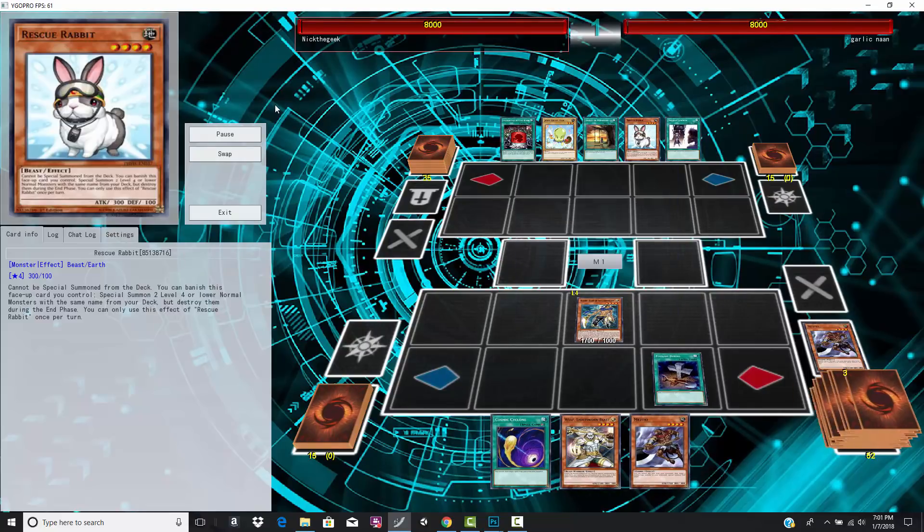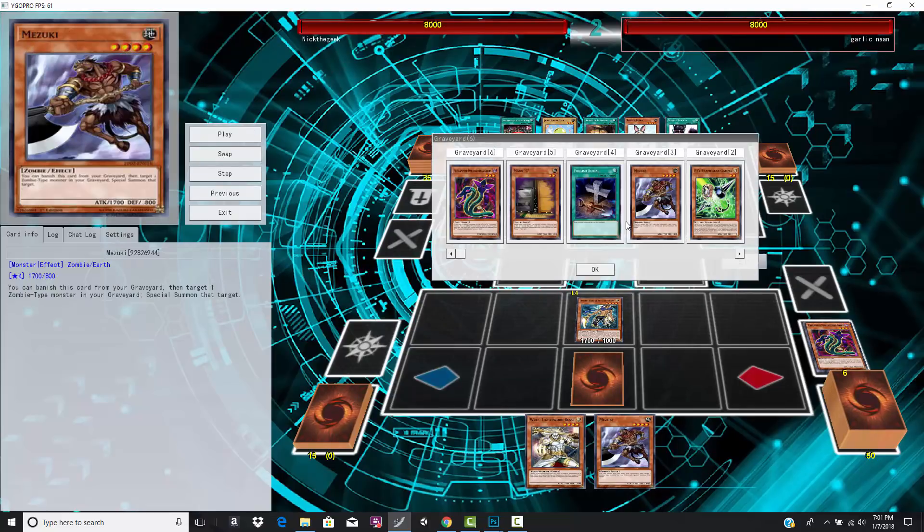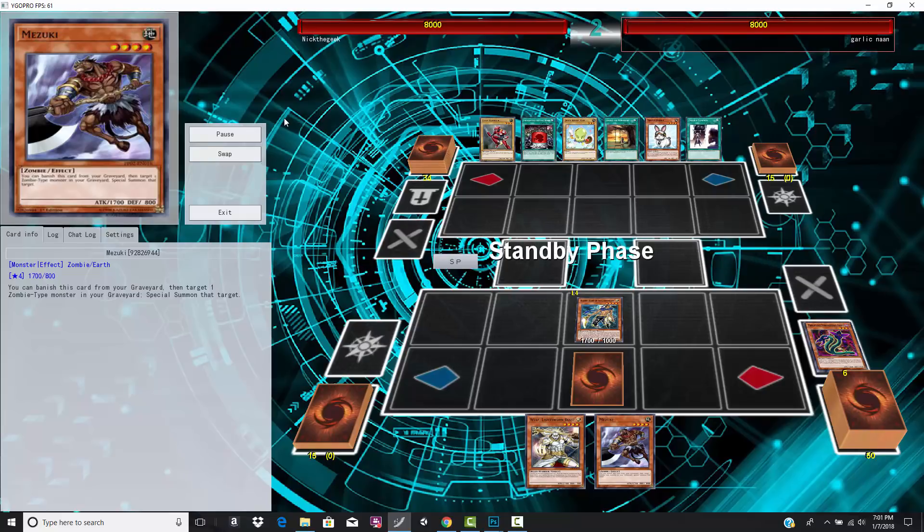So he goes for the Raiden, mills two, and drops the Mizuki. And I don't know about that — he drops the Mizuki, but he already had a Mizuki in his hand. So I still think the better play would have probably just been to mill a Glow Up Bulb and then go for Link Karibooh. Even if you lose your Link Karibooh, you don't get blasted out of the water — and that might be what happens here.